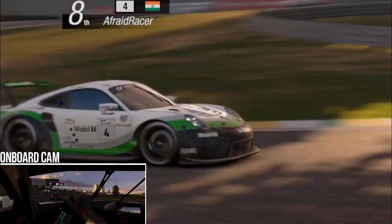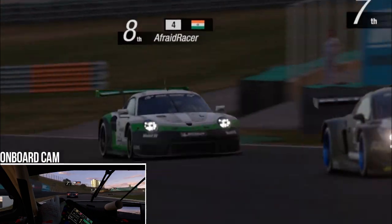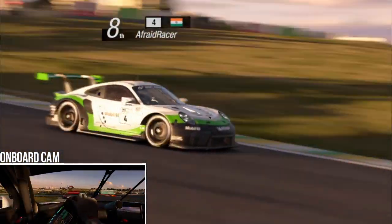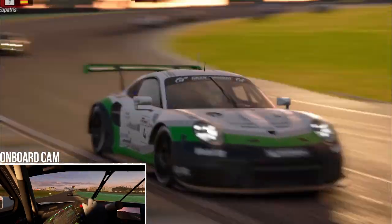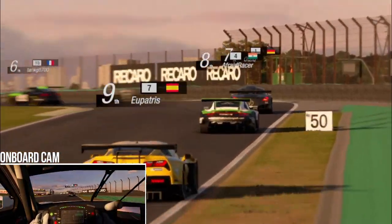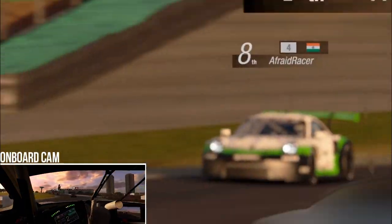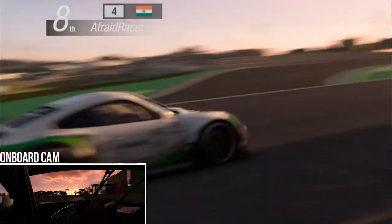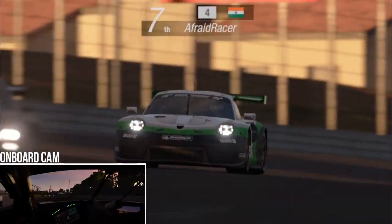We are still behind the Peugeot but we are managing to follow him through. If you're wondering why I chose the Porsche for this track, I find it really comfortable to drive and it's really fast in the middle sector. It doesn't have the greatest straight line speed and it isn't really the best car on track, but Interlagos lets a lot of cars be competitive in different parts of the track. Also, if you'd like to see how I made this livery, keep an eye out on the channel in the next few weeks as I'll be uploading a livery timelapse of this car.